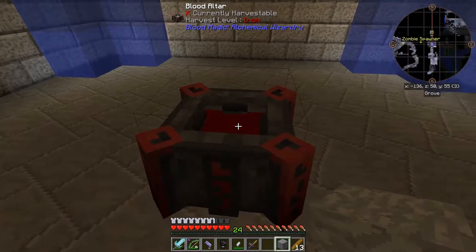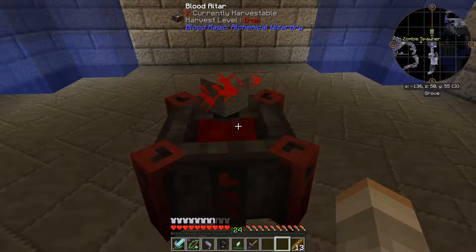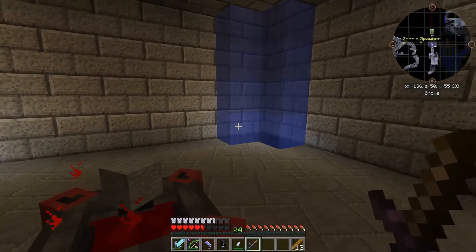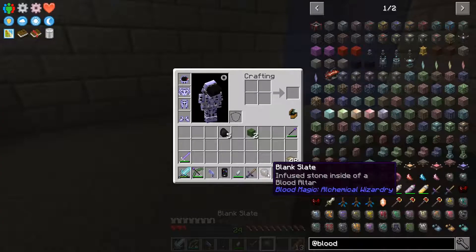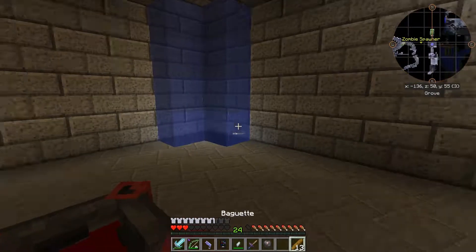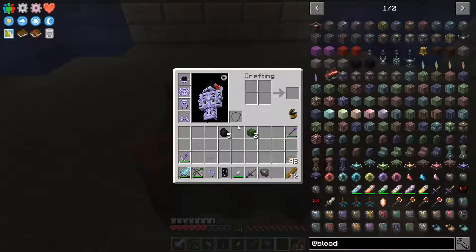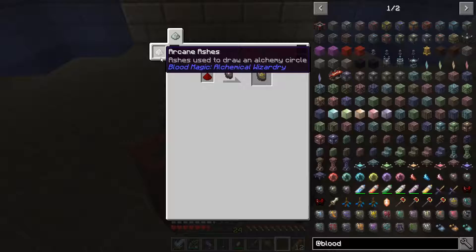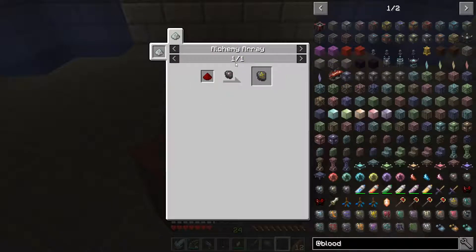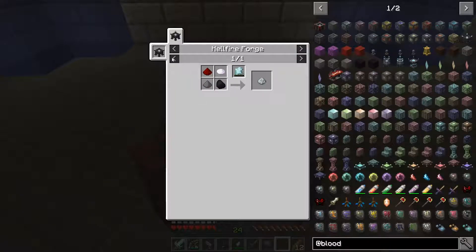I got myself some more food in the form of baguettes from Actually Additions - just dough smelted, which is two wheat in a crafting grid. A little bit more efficient than just eating bread which is three wheat. I also had to smelt some stone because that blank slate requires smooth stone, not andesite, diorite, or granite. If we just pop this in here, see the little particles surrounding it, and we have ourselves a blank slate. That's the primary crafting mechanic in this mod.